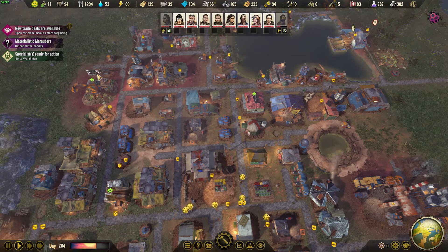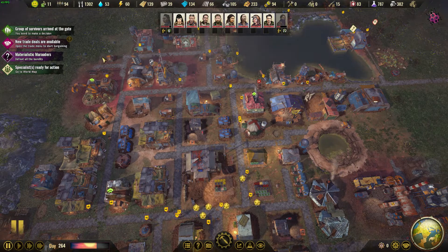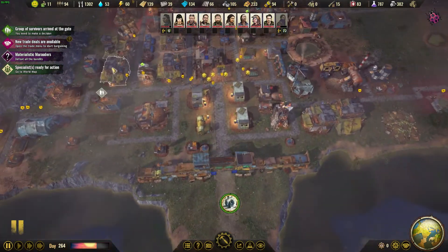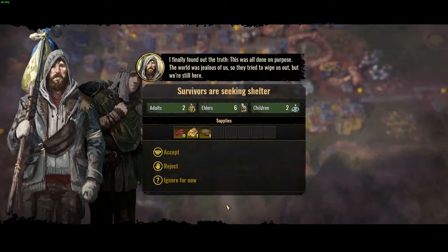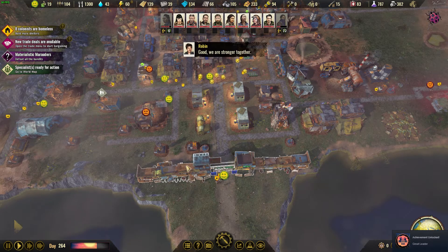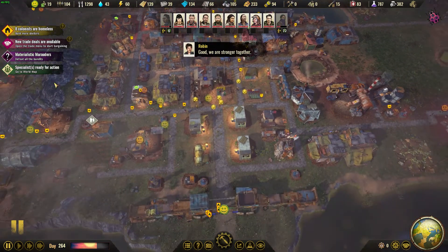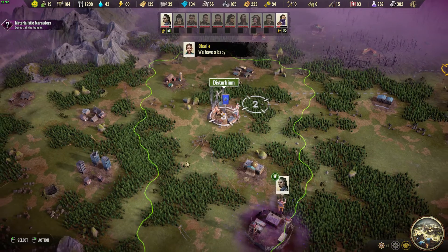Welcome back survivors, Disturb Z here and we are back in Surviving the Aftermath. We've got groups of survivors, specialists ready, trade deals going down. Down here we've got two adults, six elders, and two children - literally bringing 10 people to us along with 10 jerky, nine firewood, and five venison. I will accept. I just got an achievement probably for going over the 100 colonist mark.